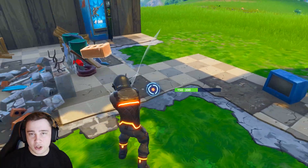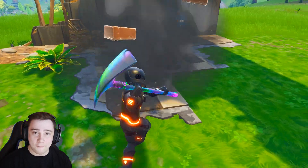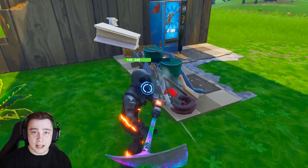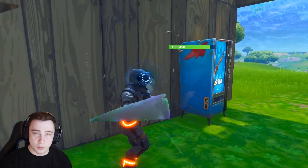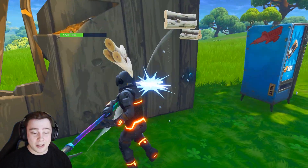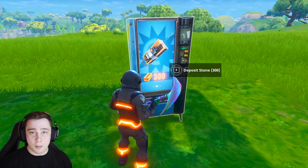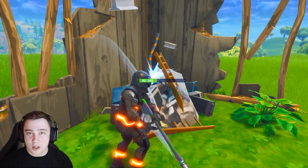They've also done a bunch of changes to weapons and items in the game. Many weapons are now going to have first shot accuracy, meaning the first shot from a reloaded weapon will directly hit — there won't be any bloom, it will go straight to the target. This has been applied to the suppressed SMG, tactical SMG, pistol, suppressed pistol, revolver, hand cannon, assault rifle, and burst assault rifle. The first shot from these weapons will now be 100% accurate, and after that the bloom kicks in where bullets spread.